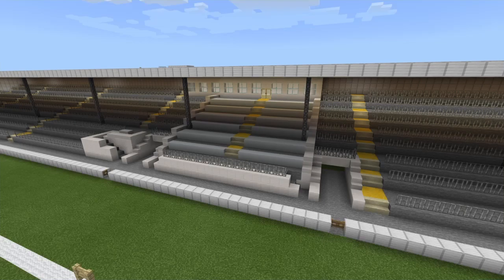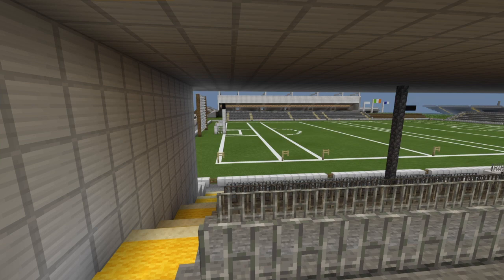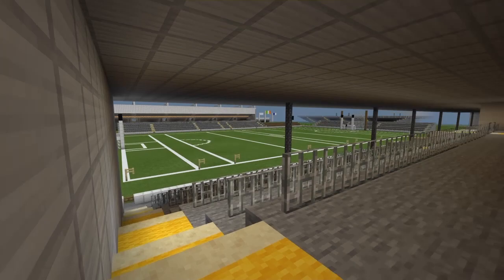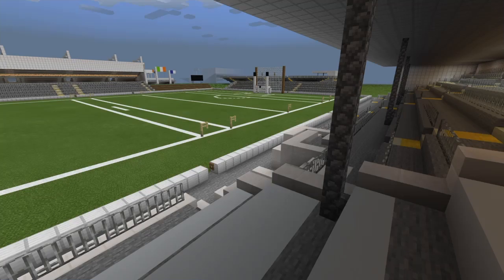We've got the poles holding up the roof of the stand, and it's one of those stands that has a wall. I thought it might hinder the view, but actually it doesn't — even pressed right up against the wall you can still see pretty well, so that's fine. Over here on the other hand, unless you're looking at that goal, you're kind of screwed.